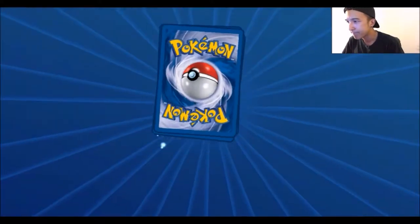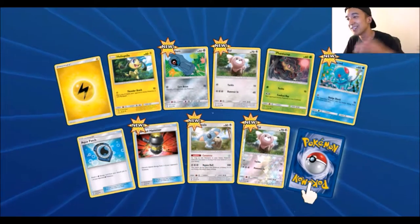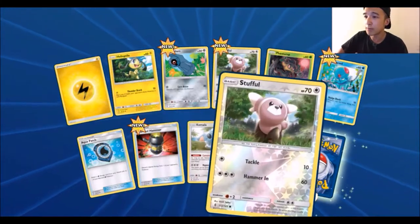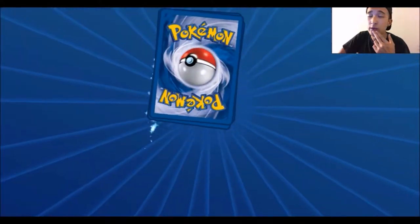Okay, moving on. Lightning Energy, Heliolisk, Electric Energy, Beldum, Stufful, Phantump, Tentacool, Arcane Patch, Hammer, Komala, a Reverse Drifblim, and we got a Weavile. Okay, so so far just one Ultra Rare.